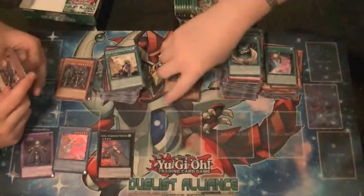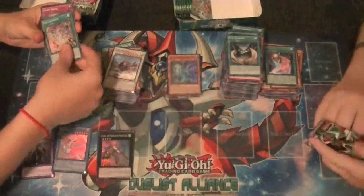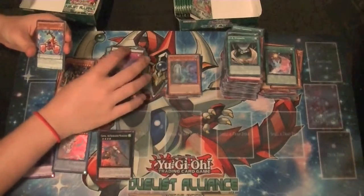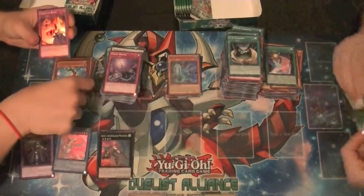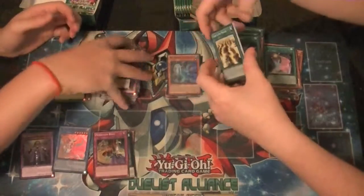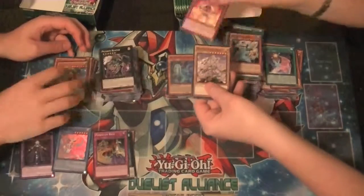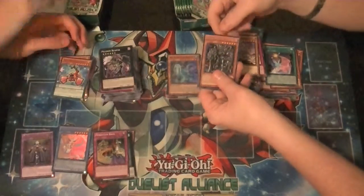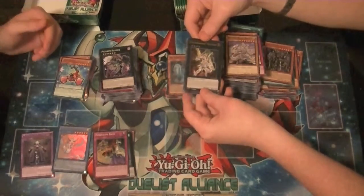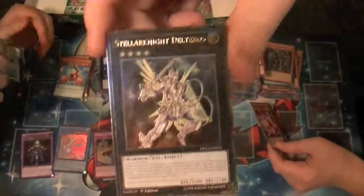Do they even have any cards that are common for those? The Yang Zing? Only one spell and one trap — it's the Kaleidoscope. Pendulum Back as the super. Rare Breaker the Dark Magical Warrior and an ultimate rare — Stellarknight Delteros. Now you can actually kind of see what the guy on the card actually looks like.